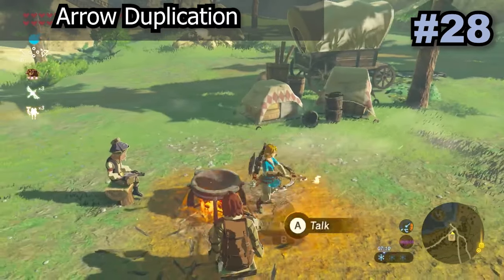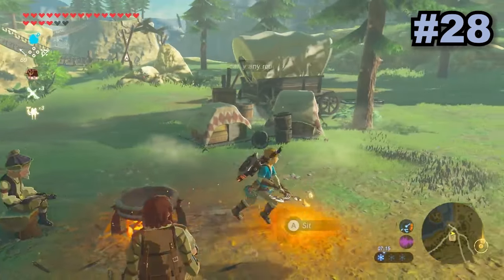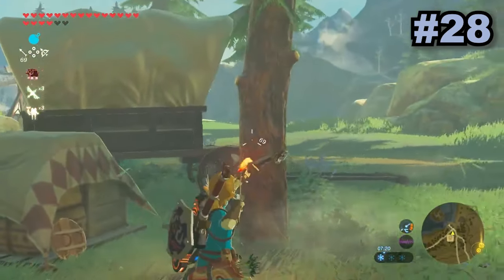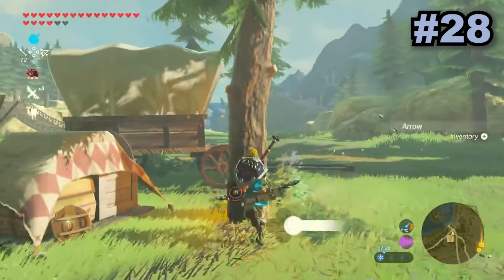To easily get a bunch of arrows, all you have to do is equip a multi-shot bow — the more shots the better — and all you need is a campfire. Light the bow and shoot the arrows at a nearby wall or object, and you can now collect the arrows and you'll have much more than when you started.